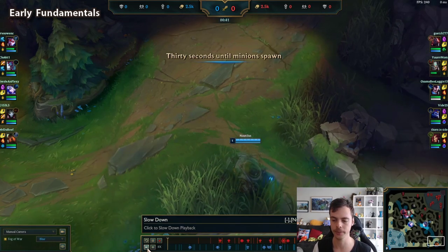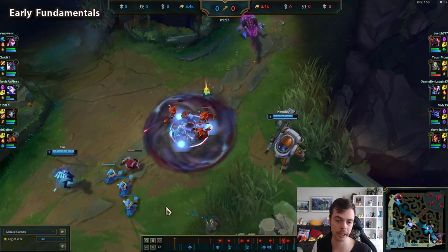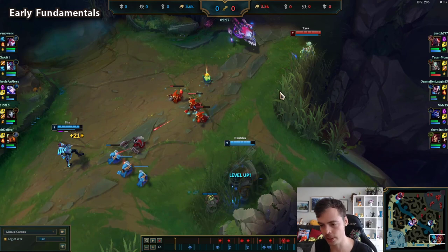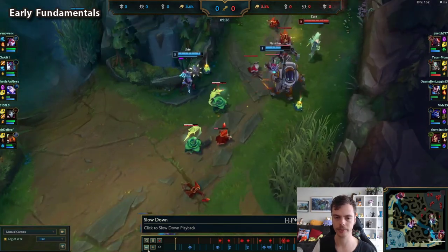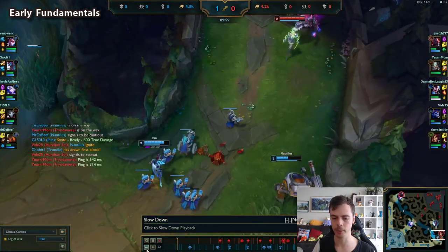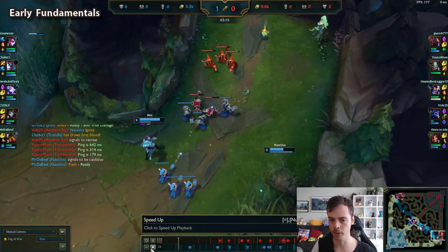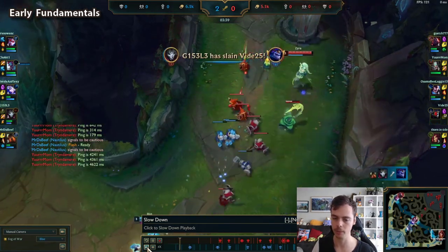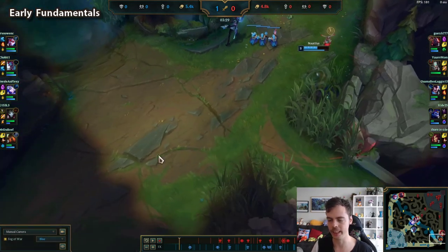We get to lane, we get level two first, but we're not going to use our level two spike meaningfully — it's a huge spike for everyone. We hit level two and we're not in a position to use it and we're not actively looking to use it. Moving forward, pay attention to the wave state. We're shoving and we want to crash this and set up that bounce, but we don't crash it fast enough. The wave half crashes, a minion dies, Jhin hits more, and we're just sitting here — never really setting up that freeze for that long lane state.